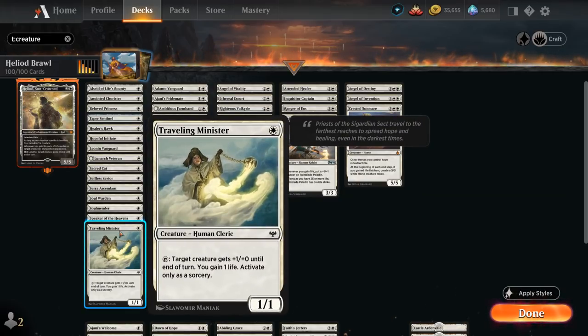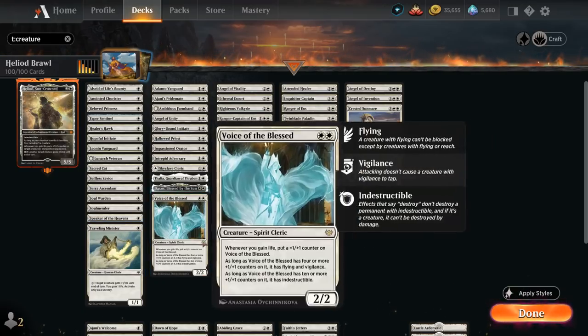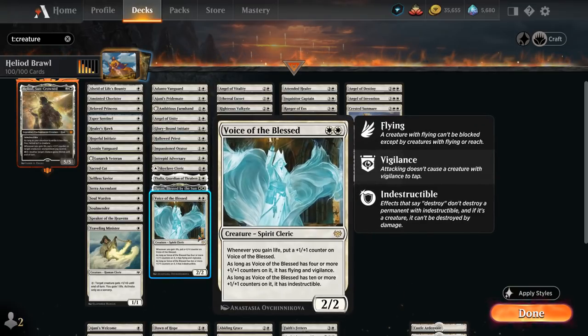Speaker of the Heavens is a 1/1 lifelinker with Vigilance that can tap to create a 4/4 white angel creature token, but we can only activate this if we have 32 or more life in Historic Brawl. Then Traveling Minister, a 1/1 that can tap to give a creature +1/+0 until end of turn as well as gaining one life. At 2 mana there's Voice of the Blessed from Crimson Vow, incredibly powerful — a 2/2 that adds 2 devotion. Whenever we gain life we can put a +1/+1 counter on it, and as long as we have four or more counters it gains Flying and Vigilance. As long as it has 10 or more counters it also has Indestructible.